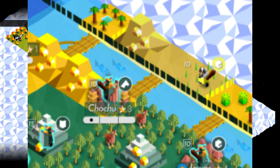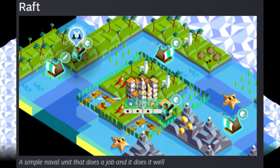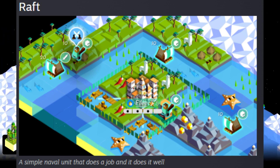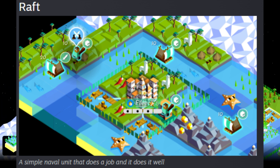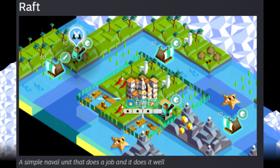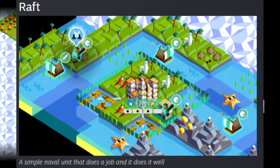The raft replaces the boat. When you put a unit in a port, it creates a raft. Rafts cannot attack — they just transport units. They have a movement of two and a defense of two, so they're very weak and purely for transportation.